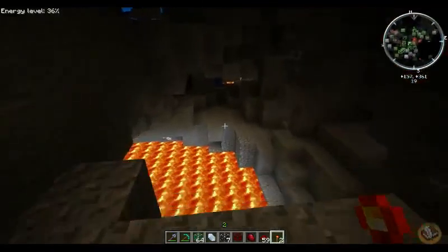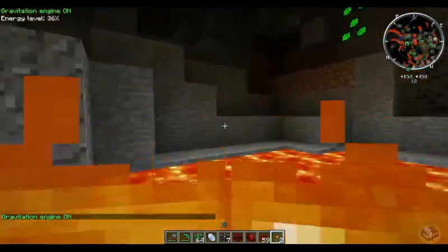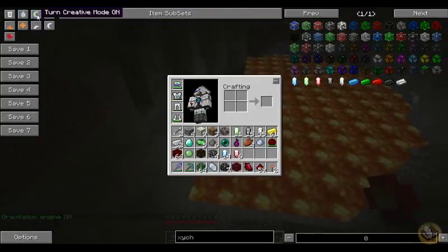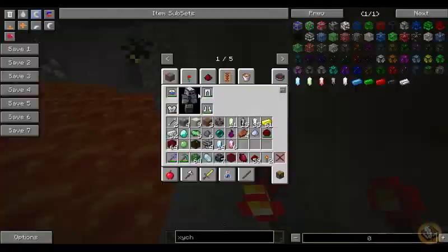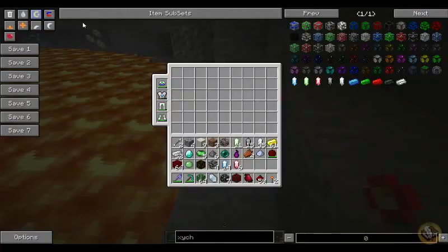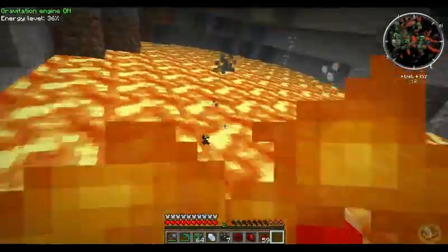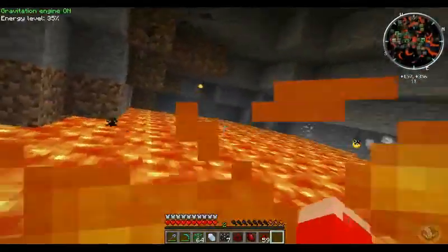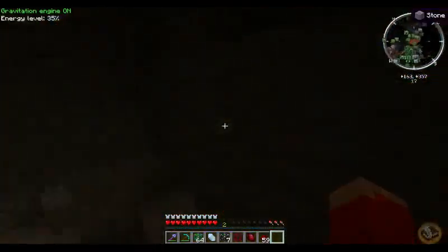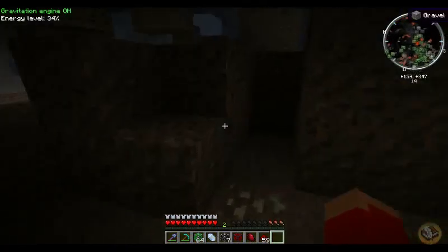I think this was a pretty cool pack. Right now I have a gravitation engine, a gravi chest plate on, so even if I go back into survival mode — I can swim in this lava without taking damage because I'm wearing my gravity chest plate and it makes you like invincible.